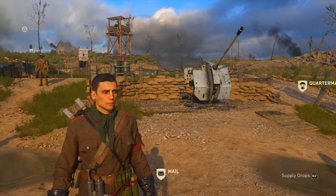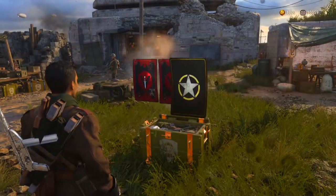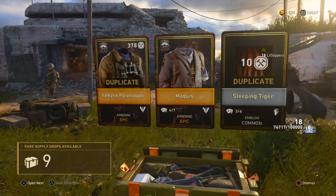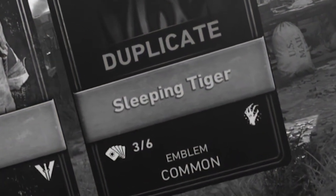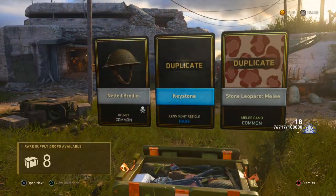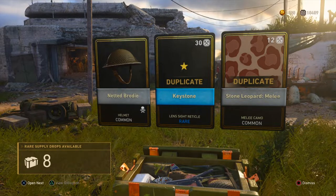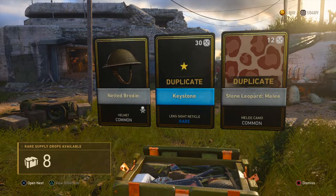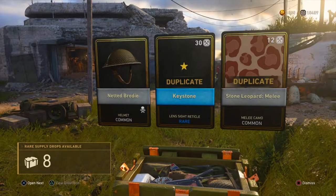Let's go ahead and open up the rares — we got 10 of these, so maybe we can have some better luck. Ooh, right off the bat, epic! Okay, that's a pretty cool emblem — we literally just got that emblem in the last drop, so cool, nothing. And another — okay, that's another duplicate of the same camo. By the way, I can kind of tell what I'm gonna get, at least in terms of the value, because on the back of the cards when they first pop up, there'll be different designs indicating their rarity — so that's kind of how I can tell.